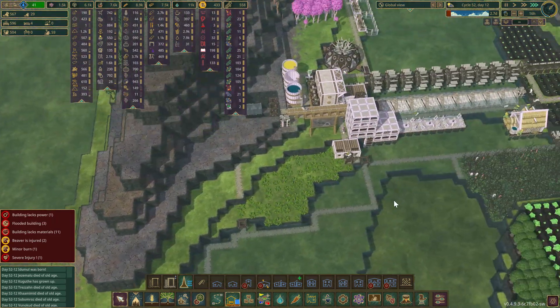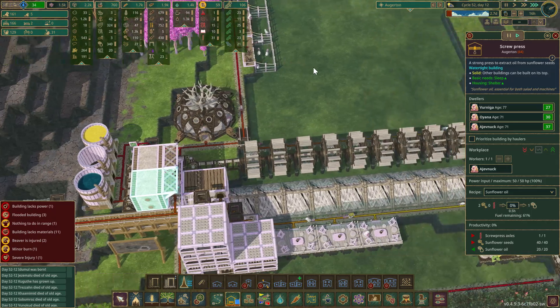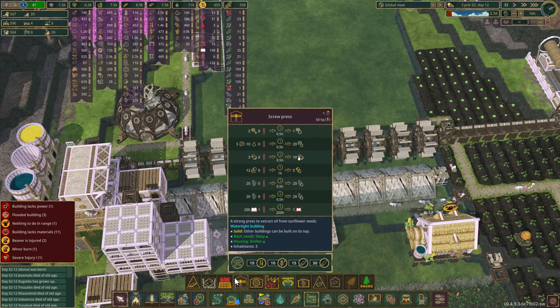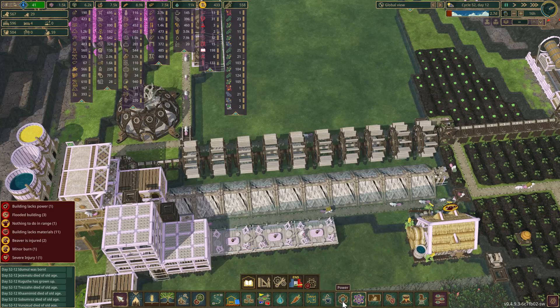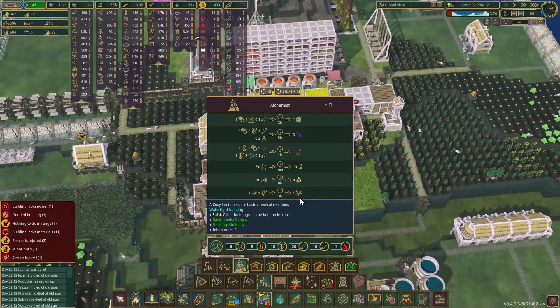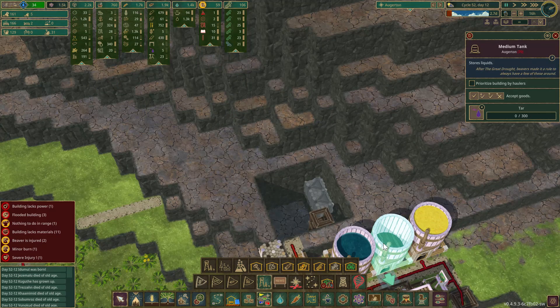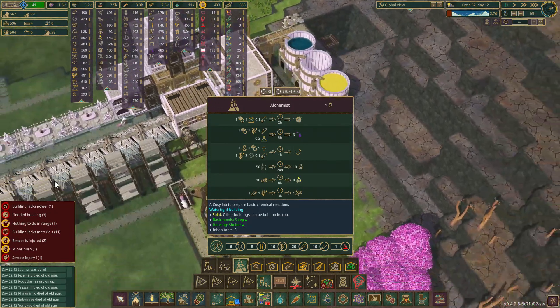Did we ever get the chemistry set? Yeah, we got it right there. It was the alchemist that I needed - let me find it. There it is. We needed a couple of alchemists. Where do I want to put this? I can see tar over here - I need the alchemist somewhere near here.